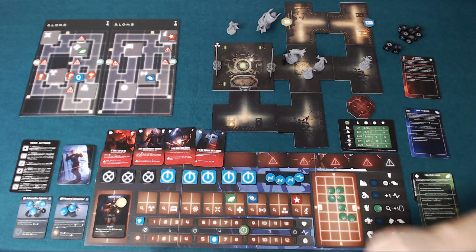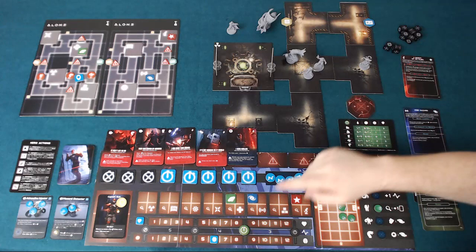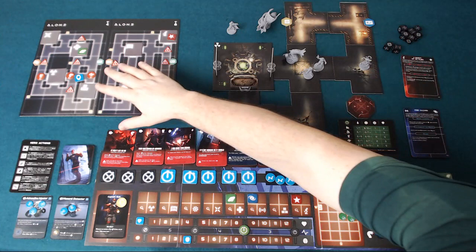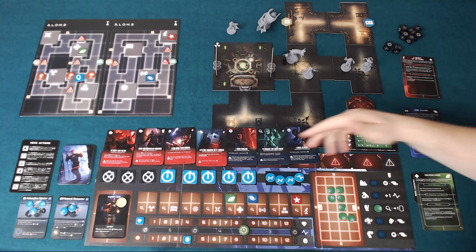There are different deck types for creature players. One deck focuses on making creatures more effective. Another is more about manipulating the map: for example, when the hero loses a health they may lose an additional health, or when they search, for every item card drawn you can move creatures around one sector secretly on your hidden map — unless those creatures come into the hero's view.